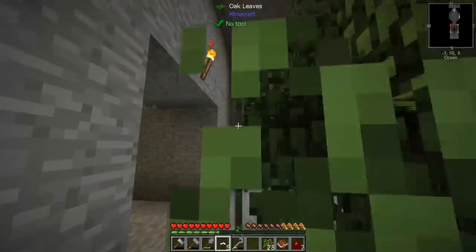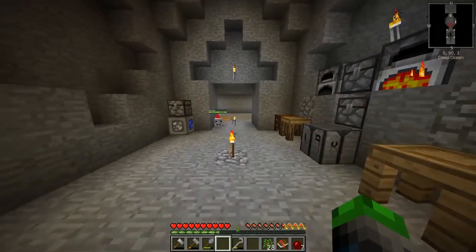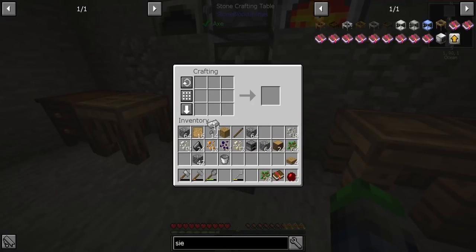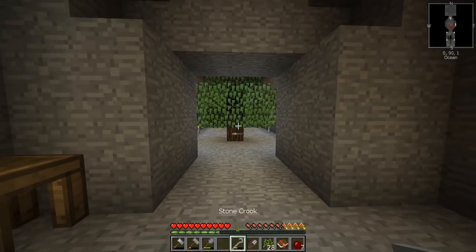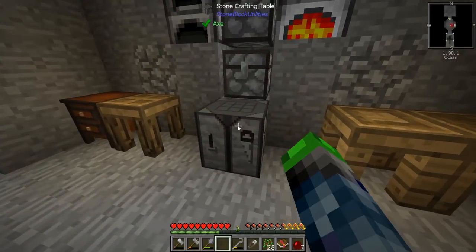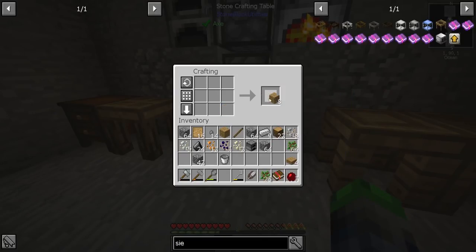We made a bucket, we need some shears. I've just infested this tree. We'll make the crucible in the meantime. To make the crucible it's almost like the sieve but without the sticks.